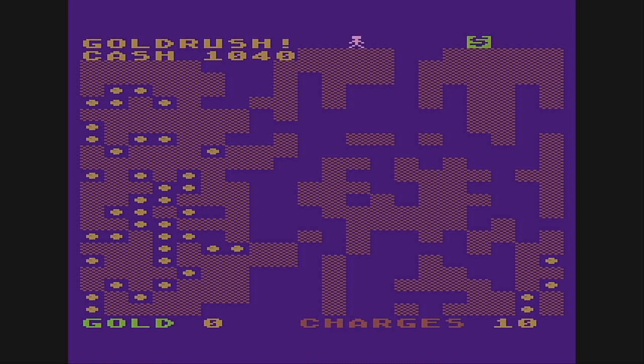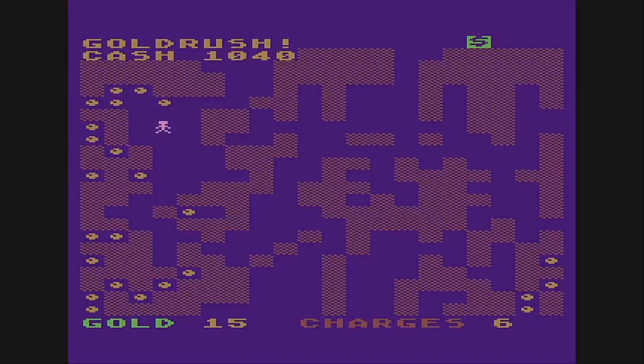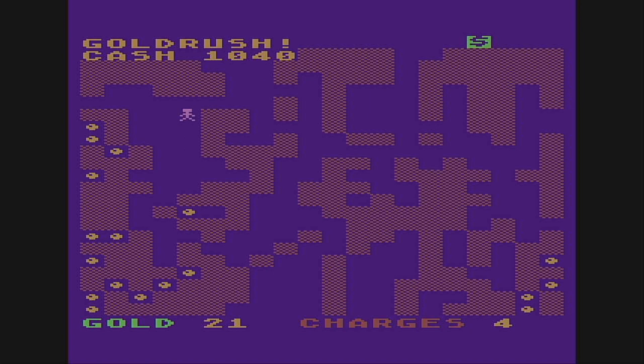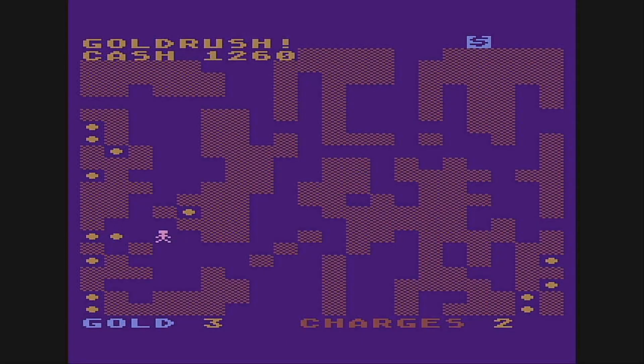Back to 10 charges. We're just using a lot of charges right now. Let's see if we can go up this way — no, we can't. I don't have a way out of here. Let's open this way a little. Down to two charges. I'm going to shoot one right there, get some gold. We've got to get out. Let's make our way up. And we made it.